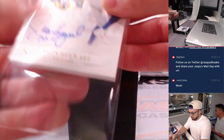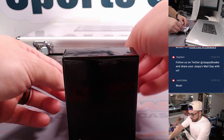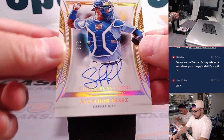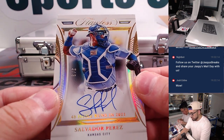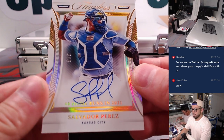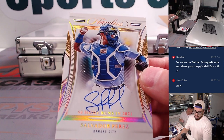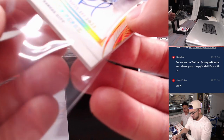That button and that auto — and it's 5 out of 5. Up next, Kansas City Royals — it says 48 home runs in 2021. Salvador Perez, 3 out of 3, auto, on card. Look at how beautiful that is. This is Kansas City, X-line.